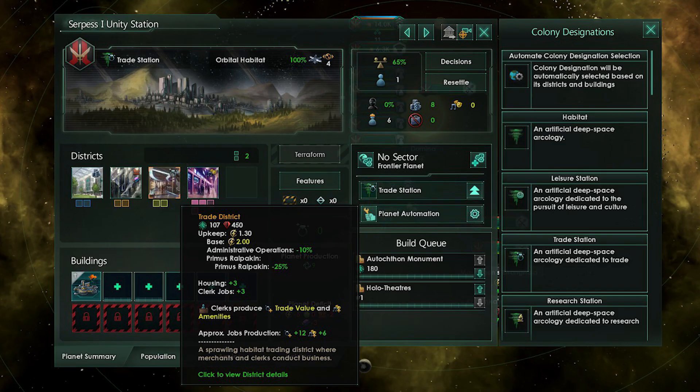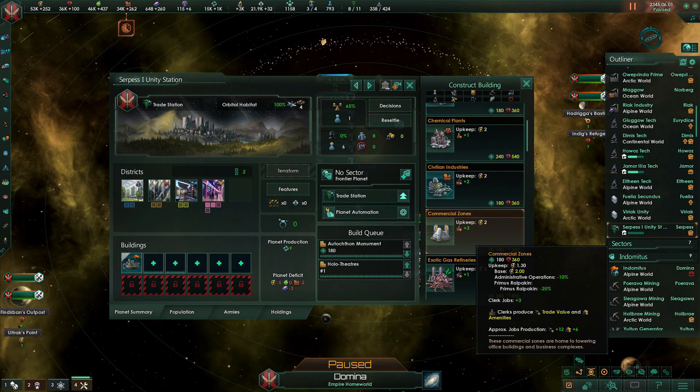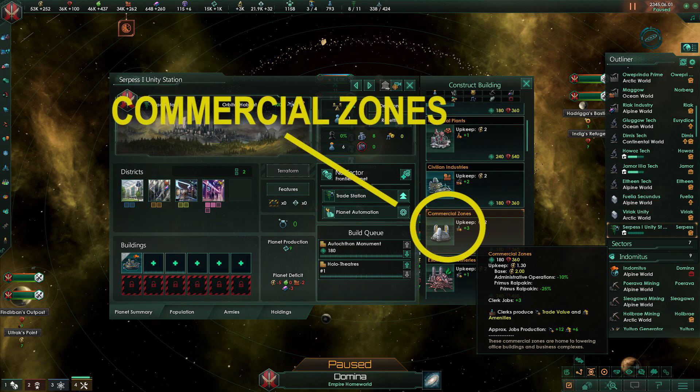Next are trade habitats. These generate trade value. Build this on a planet devoid of resources in a system with a star base, preferably a star base specialized for trade and trade protection. Build only trade districts and designate as a trade station. Fill building slots with a holotheater and commercial zones. Building this is very powerful when playing a trade build.